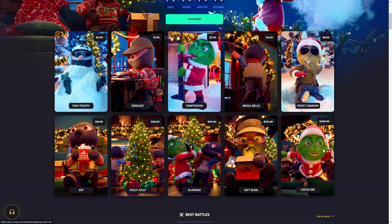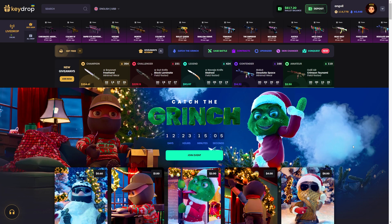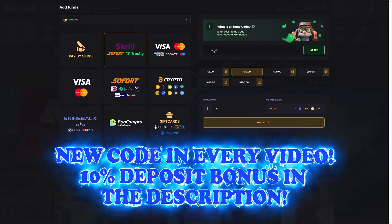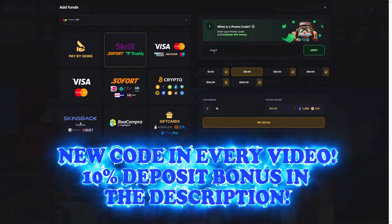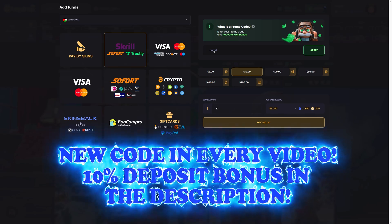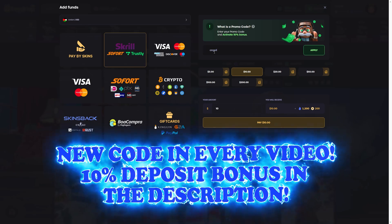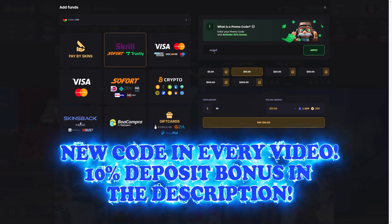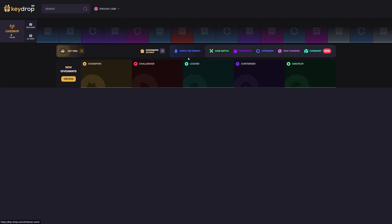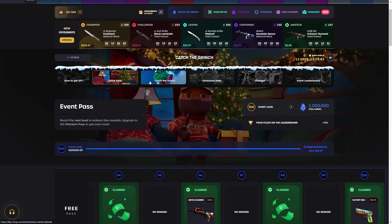These are the event cases — maybe we do the Catch the Grinch case for $450, I'm not really sure on that. What I am sure about is you can click the link in the first pinned comment or in the description and use code angel for a 10% deposit bonus, XP for the event, and free gold. Always research the websites you play on, be 18 and above, and play responsibly.